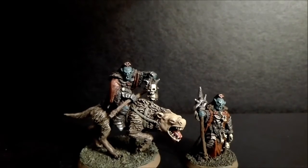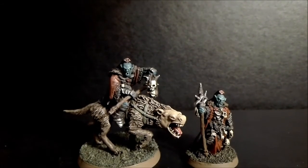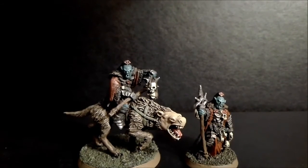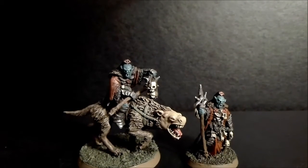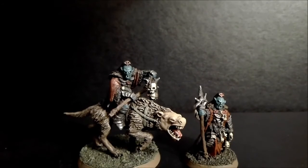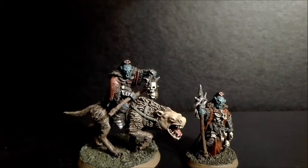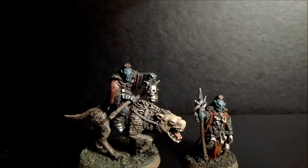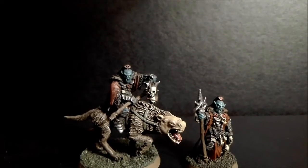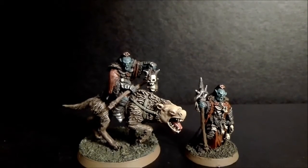Don't have to worry about being too precise with where the washes lie, so that was always a good thing. The warg itself started off with a base coat of Steel Legion Drab, which was again washed in Agrax Earthshade, then dry brushed in Steel Legion Drab, and then a very final highlight of Ushabti Bone on the fur. The face of the warg was a mix of Steel Legion Drab and Ushabti Bone, which had a wash of Reikland Fleshshade, then highlighted again in the mix of Steel Legion Drab and Ushabti Bone, and then a very faint highlight of Ushabti Bone to finish it off.